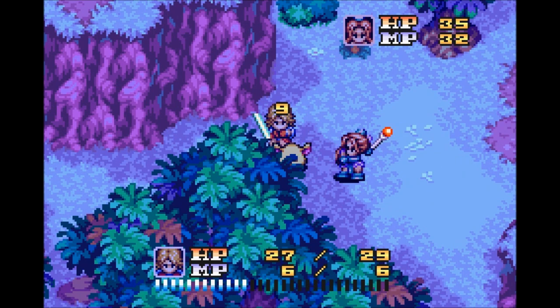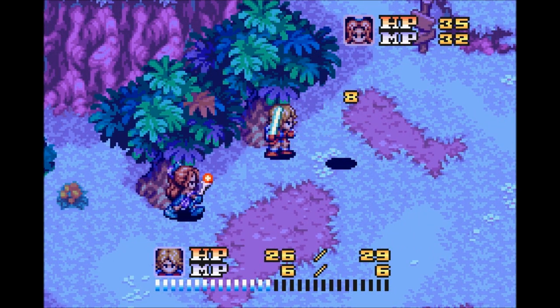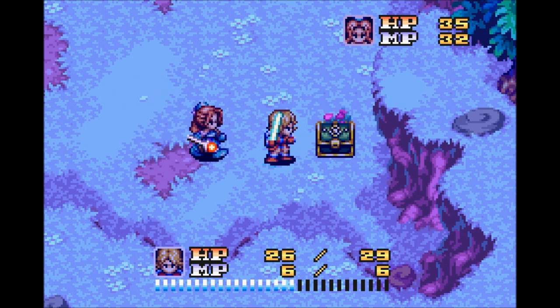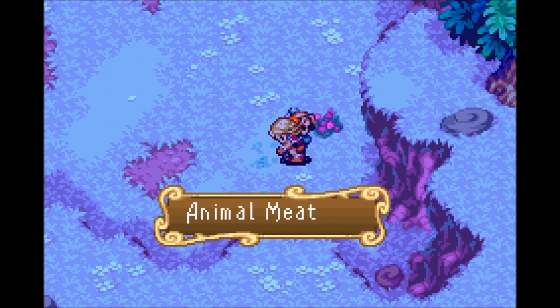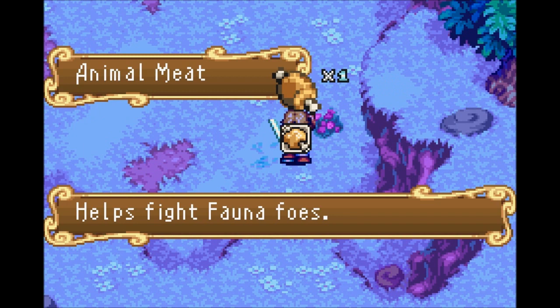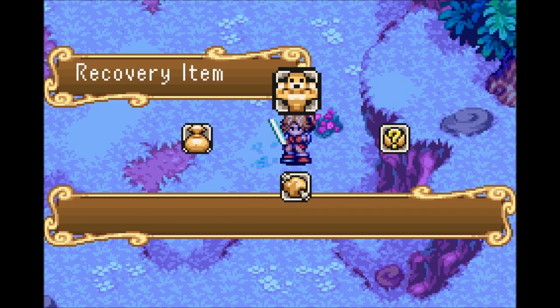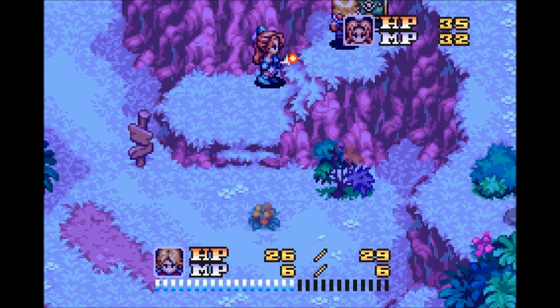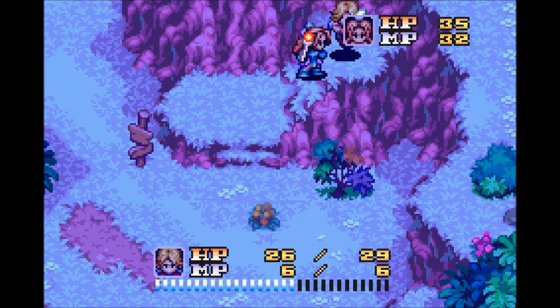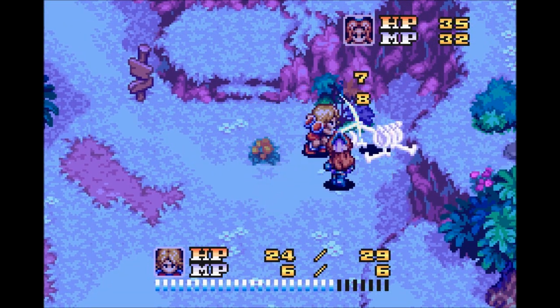There isn't that much to do on the path to Topple. We find more rabbites — you could take this opportunity to level up. Another treasure chest with animal meat, which is a rather special item. It helps you fight fauna foes — regular basic animals. The round seeds just say 'a plant seed' with not much information. We also find an angel grail up here — very similar to a phoenix down or life potion, it'll revive a fallen comrade.